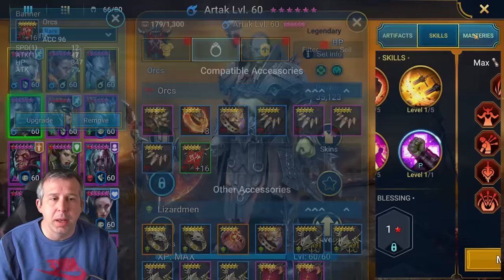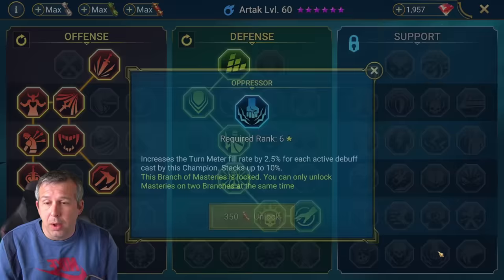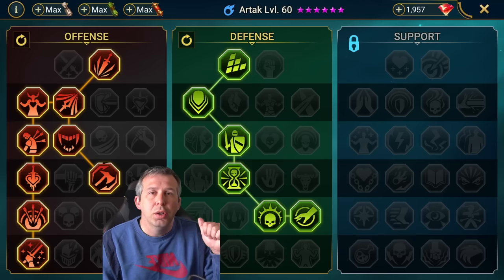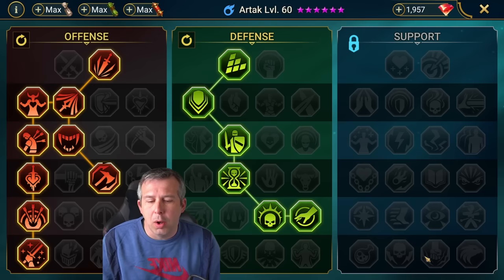In terms of masteries, I've gone with Warmaster but I've also tried Oppressor - because you're putting out a lot of debuffs, Oppressor might be quicker to cycle him back around. This current build is the best jack-of-all-trades if you're throwing him into Dragon, Ice Golem, and Spider. If you're just trying to make him an absolute unit for Spider specifically, particularly for solo or duo comps, we'll change it up after the Dragon and Ice Golem runs.